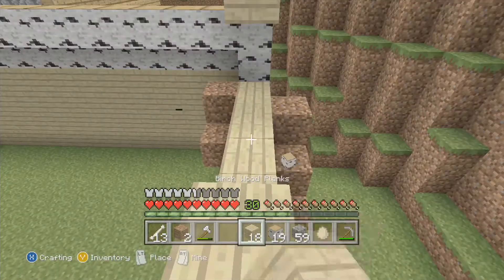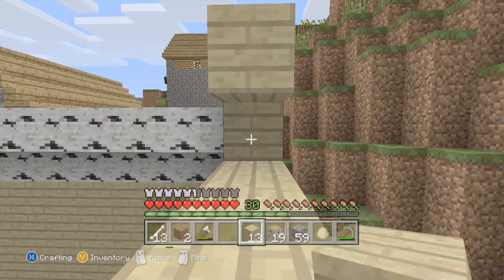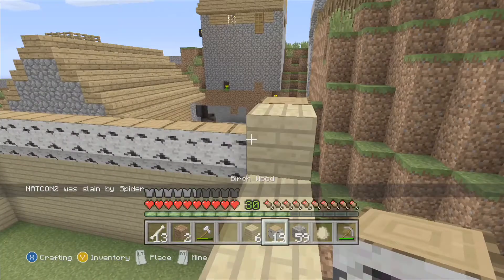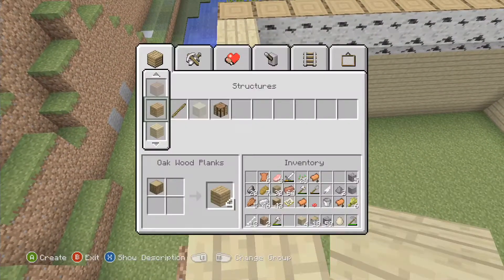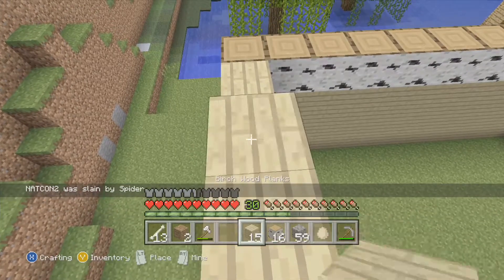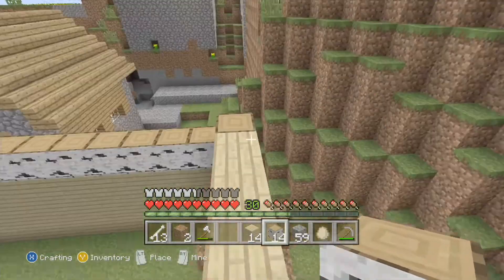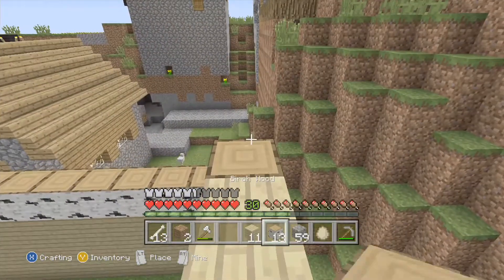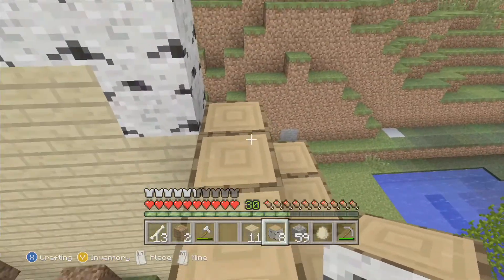Oh, I just got a red loot drop from... Oh, I'm dead. The first person to die. The first person to die on this map. I feel honored. It's alright. Because I got blown up by one creeper, then a spider killed me, then a creeper blew up. So I may have lost my stuff.